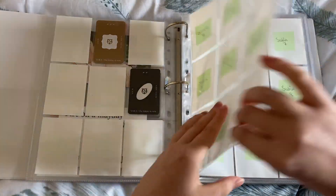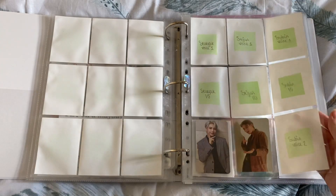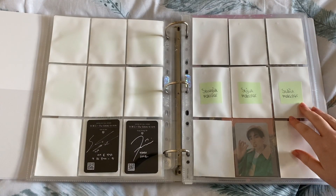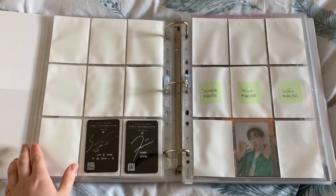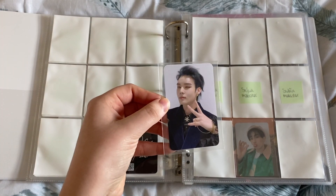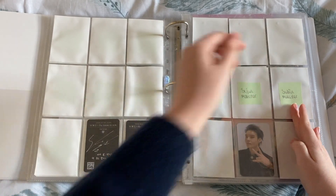All these empty pages — the album cards are still so overpriced on Makestar. I'm waiting on fansign cards as well, which also include sets of album inclusions, so hopefully there'll be a little more. I can at least get the Victon cards finished. I have Seijin's MMT here — he goes right in there.